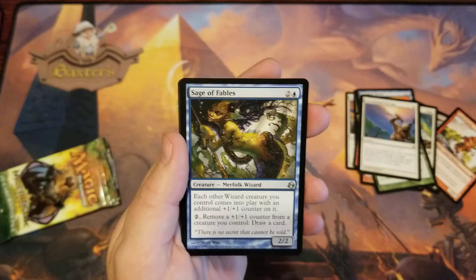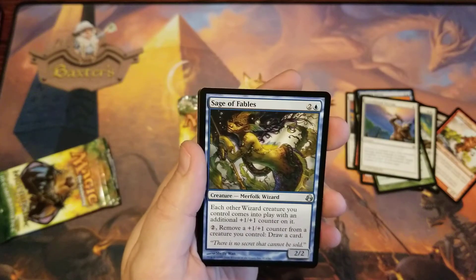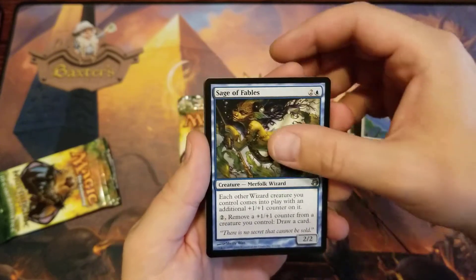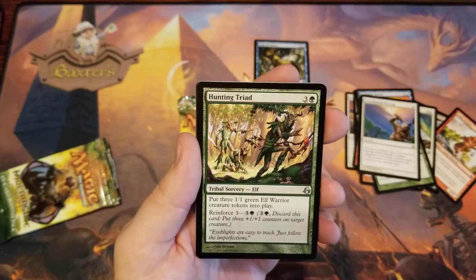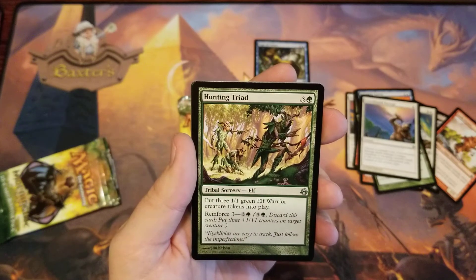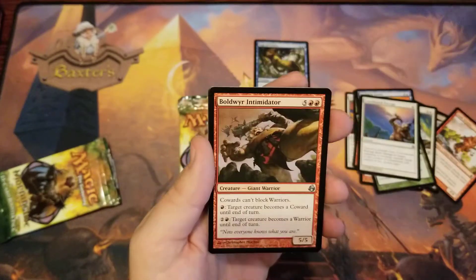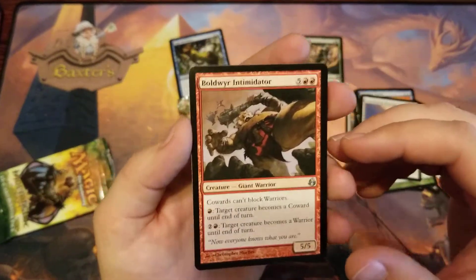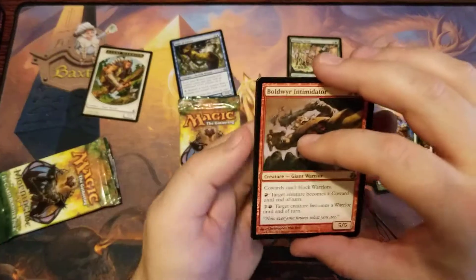Alright guys, we're starting off with Sage of Fables. I would love to get a Heritage Druid, but Sage of Fables is a three dollar uncommon. Hunting Triad — hmm, Hunting Triad. Blackguard is another good one. Bold Were Intimidator — Sage is pretty good hit.